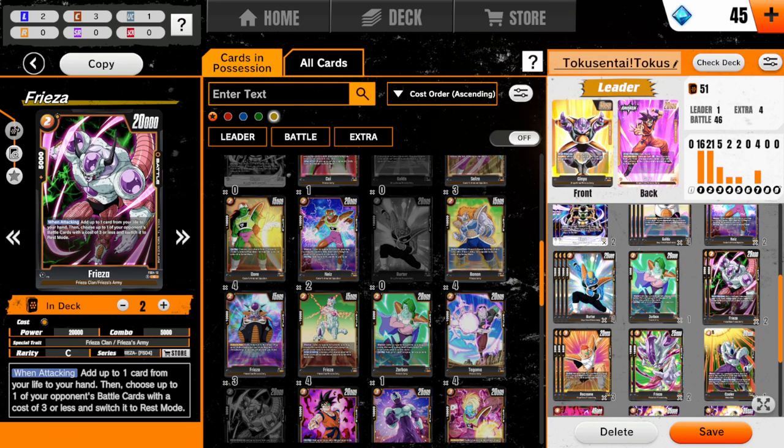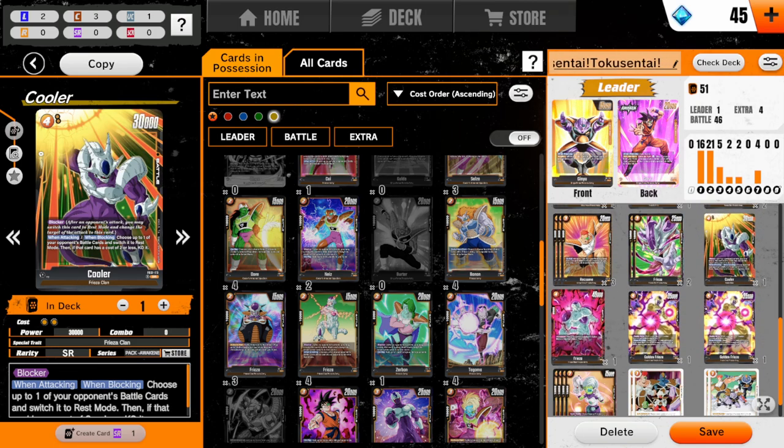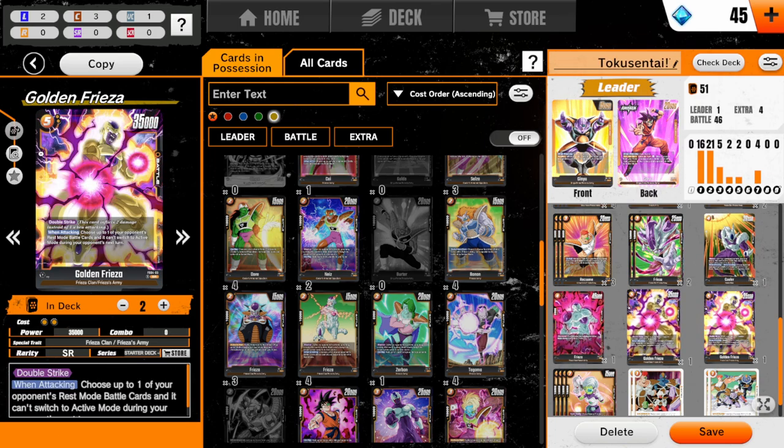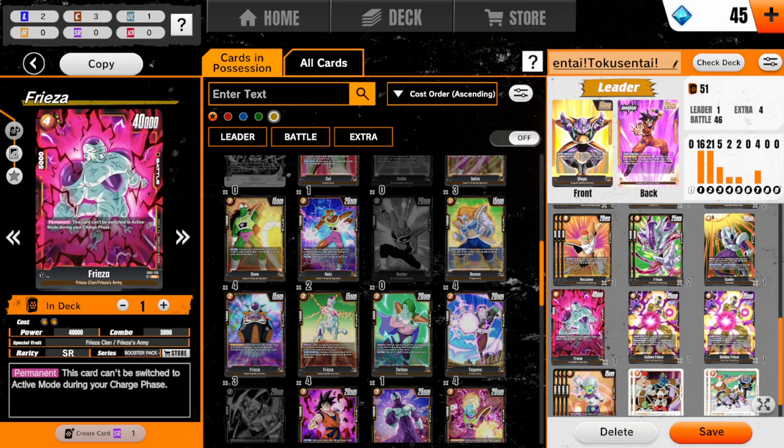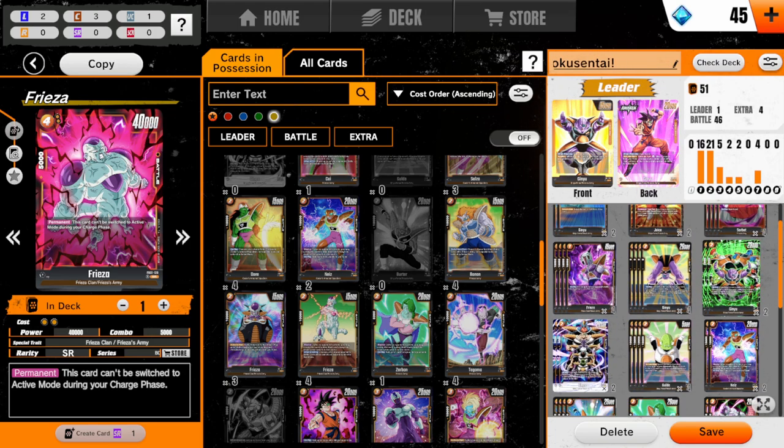I have 4 Birders and 2 of these Friezas. I would probably run another, but I would have to buy the Frieza structure deck again. I'm running a Cooler and one of these Friezas. Very rarely does it ever get to the point in the game where I would ever play them, because usually I just go better with the Ginyu dudes. But if I'm ever in a dire situation, they can come in clutch sometimes. In general I'd probably replace them for Recoome if I could.